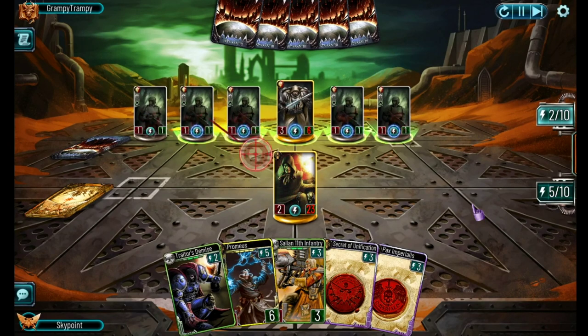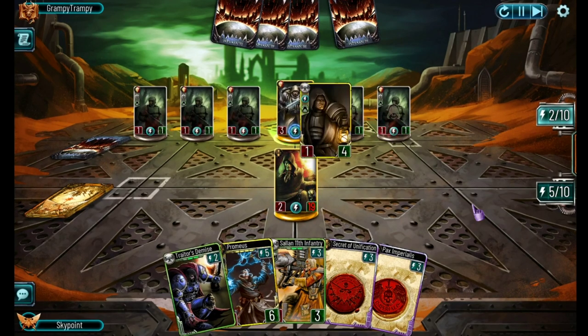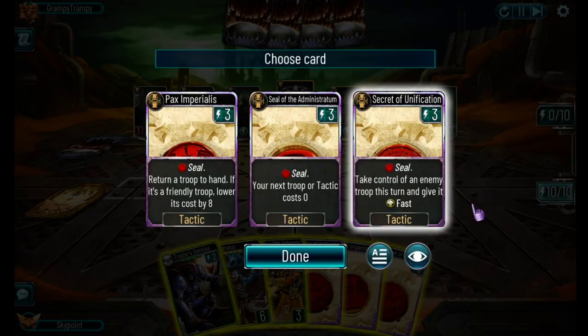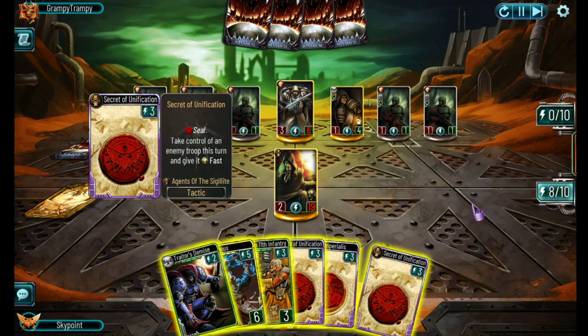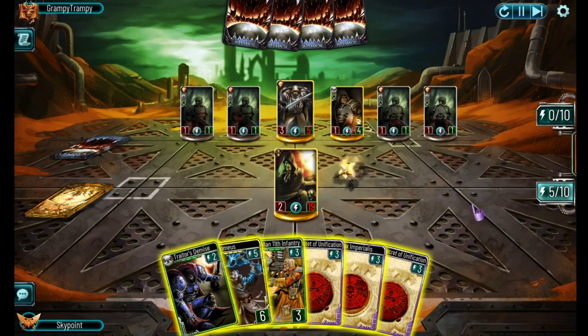More duplicitous troops hitting the board - a full board of duplicity. I create a seal and get Seal of the Sisterhood, which lets me wipe his board again. If I can get the seal next turn that does seven damage I'll win. There's Caliban's Heart - lots of damage coming at me. I'm glad I didn't try to play Promius last turn because he would have been able to damage then steal him with Caliban's Heart. I don't get what I need - just three Secrets of Unification. I use one to steal a troop and throw it into him, steal another one and throw that in too.